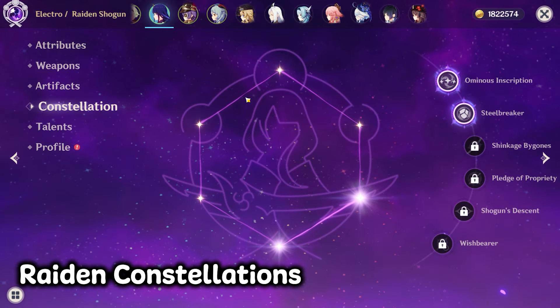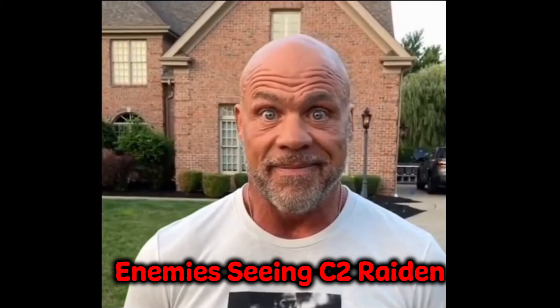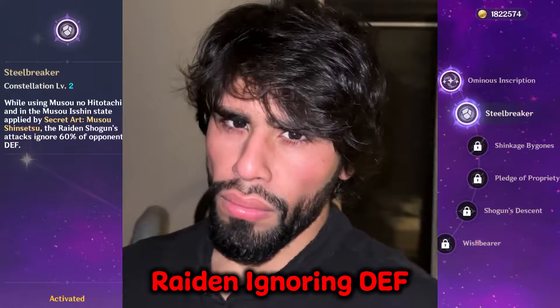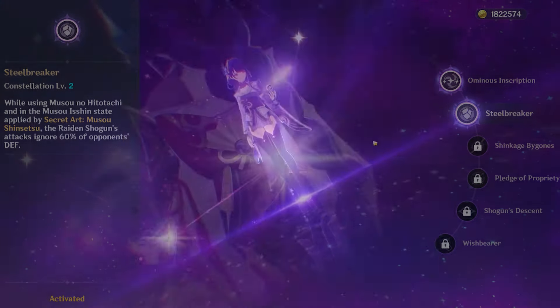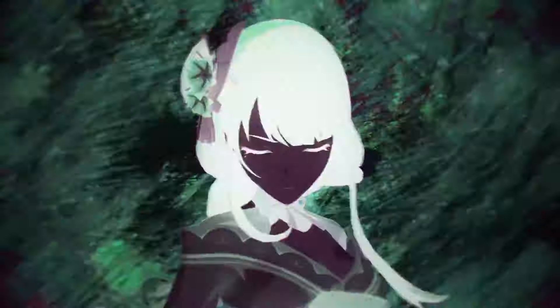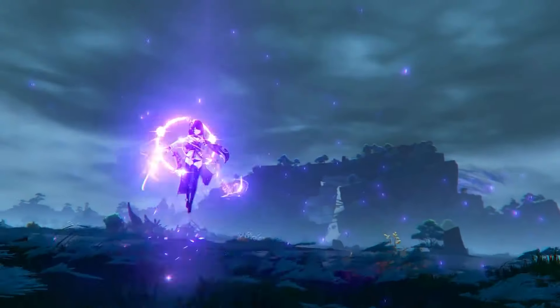Raiden's constellations are also a big factor in how much damage you'll do, as her C2 and beyond can be super useful when it comes to getting that little bit of extra damage. For example, Raiden C2 Steelbreaker ignores 60% of enemies' defence, meaning that she does a ton more damage than at C0. So if you do spend quite a bit on the game and want to do even more damage, then Raiden C2 can really help you. But it's not required, so it will be a lot harder to get a larger amount of damage at C0. Just for reference, I will be using C2 Raiden in this video, just to give you an idea of how much more damage you could be doing with the extra constellations.